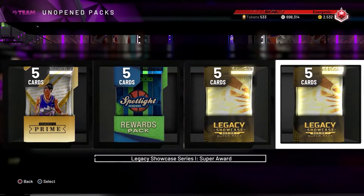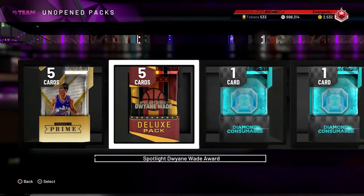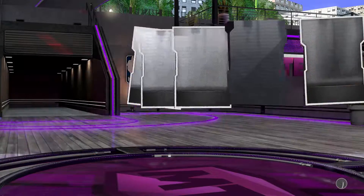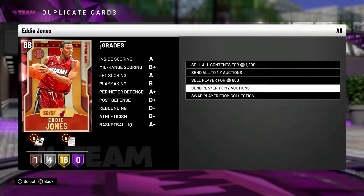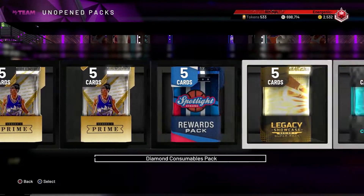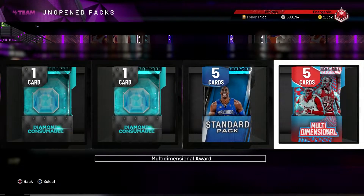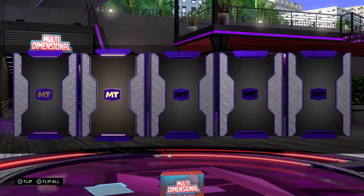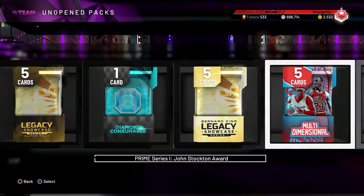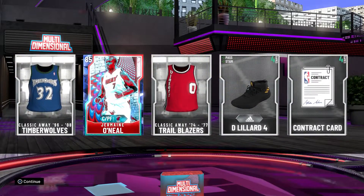Moving on to the multi-dimensional packs, but first I'll hit the D-Wade pack since it's an old set and I only have one. Got a ruby — Eddie Jones, I already have him, sending to auctions. Sold that for 400 MT. Hitting the multi-dimensionals now — I could get an amethyst Jordan out of these and he still goes for a good amount. Got Donovan Mitchell again — is this gonna be my recurring player like four CJ McCollums last time? Got Jermaine O'Neal, a multi-dimensional player I didn't have.